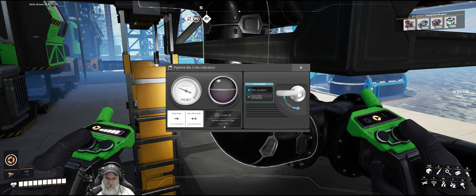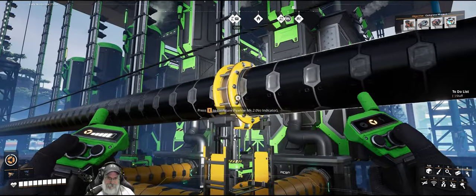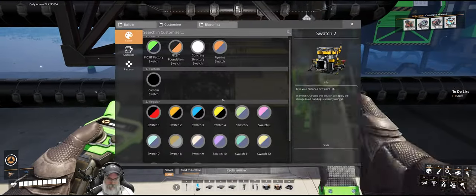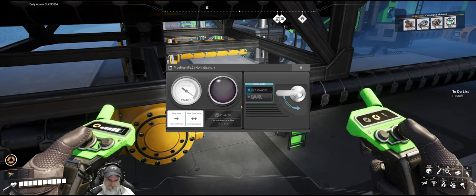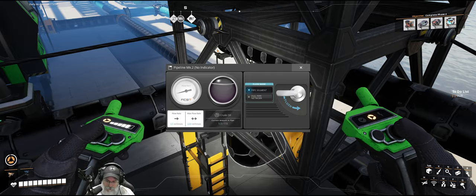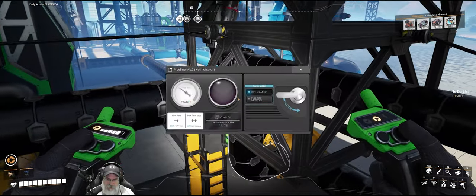That makes sense — I just wanted to make sure we could see oil actually moving through this pipe. Beautiful. Now theoretically once we connect this one, it should evenly distribute the flow across these two sections. Okay, it's flowing now. My guess is that maybe that junction I had put down originally wasn't actually connected properly.